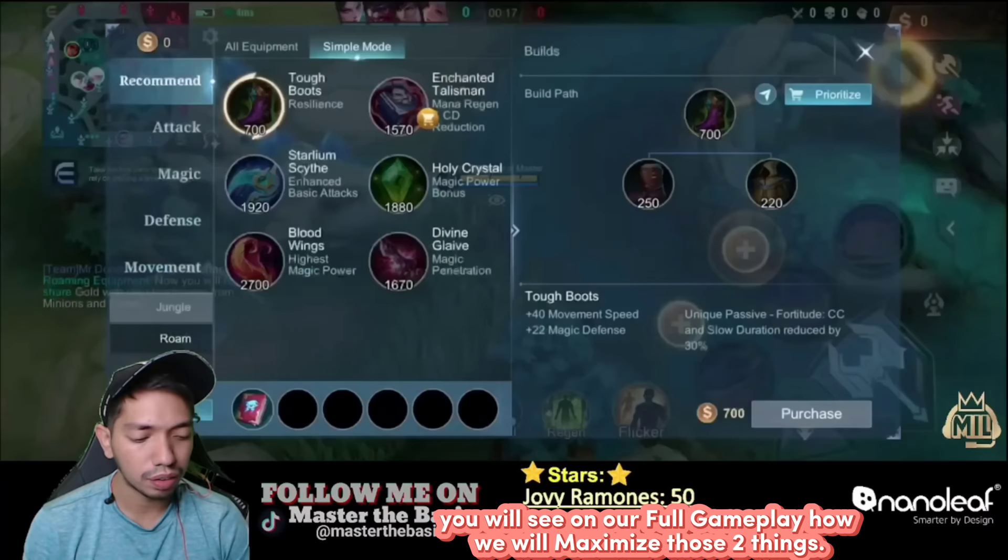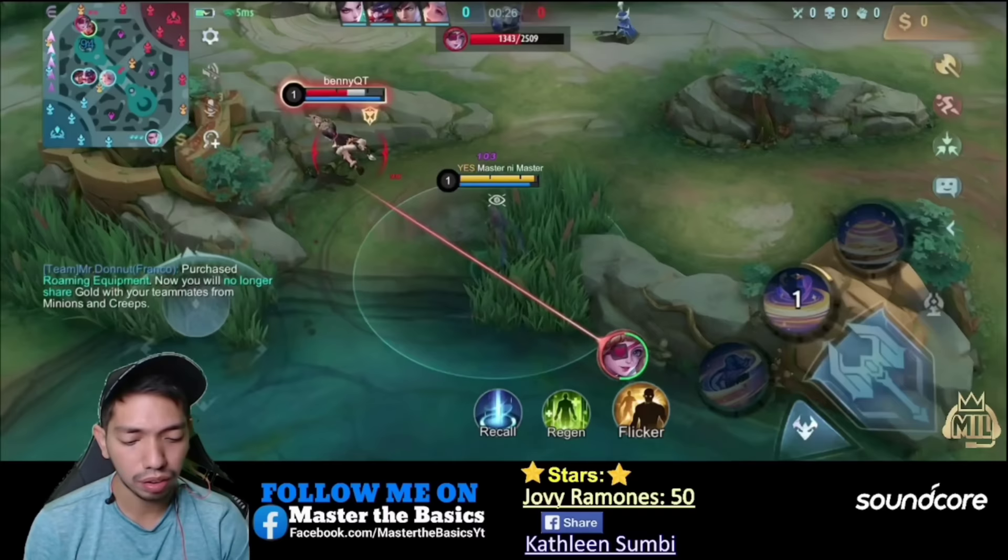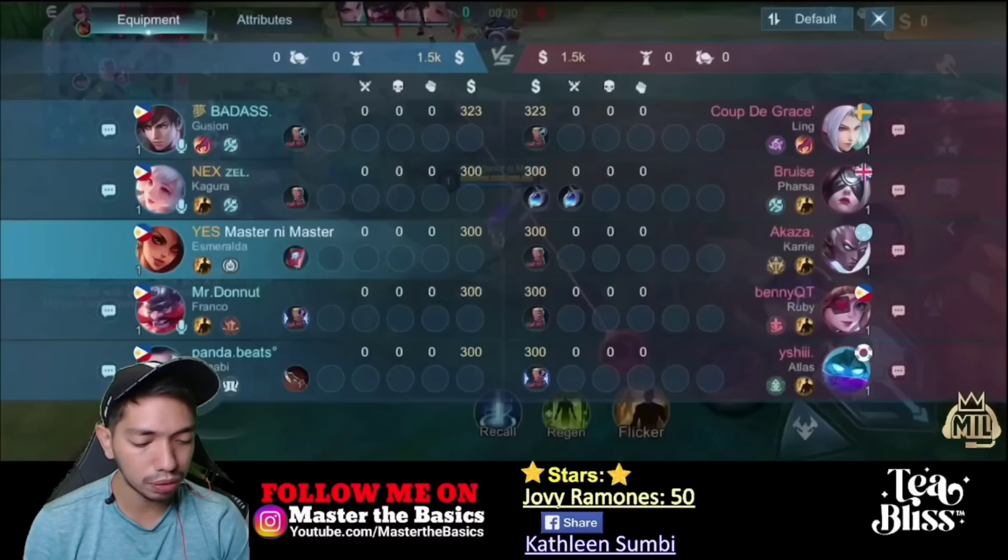Don't forget the in-out playstyle of Esmeralda — join the fight when you have a shield, and get out when you don't. You can see in the full gameplay how we can maximize those two things. That's how we can keep building up Esmeralda's HP.